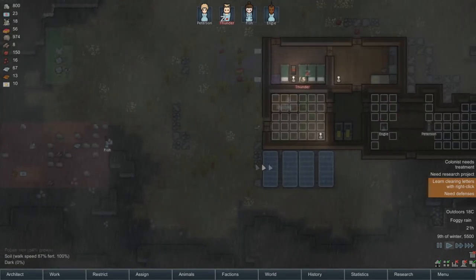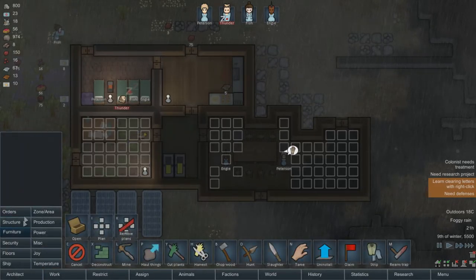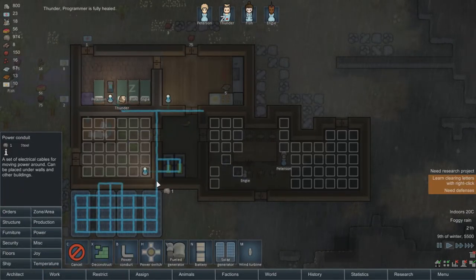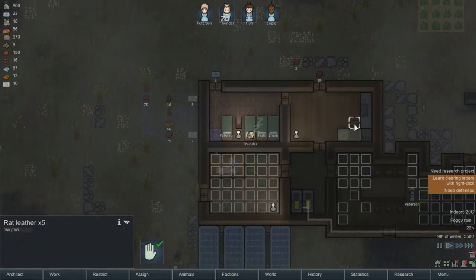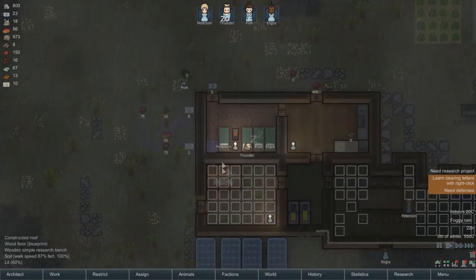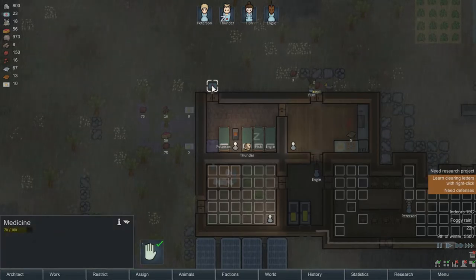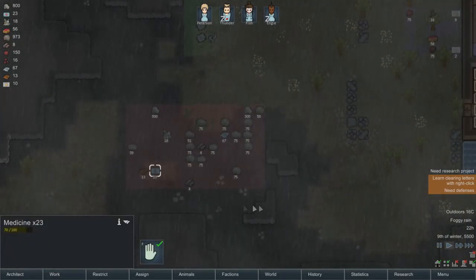We need more wood. Everything's looking pretty good though, we're building, we're doing good things, I can't really ask for much more except for another conduit leading over to here. We have plenty of steel, so it's not like we have to be too careful with it. What is this - rat leather? Huh, okay. Not too bad. What is this? We have 23 of these.